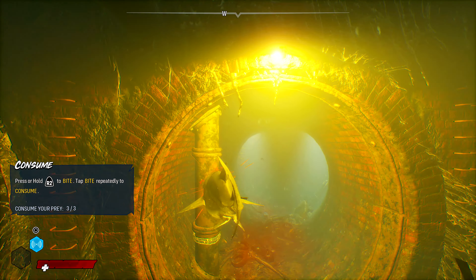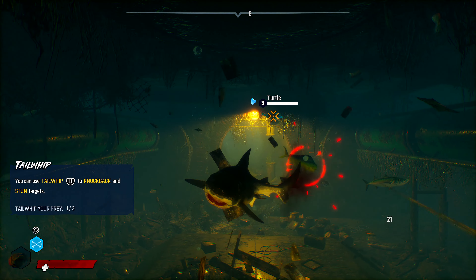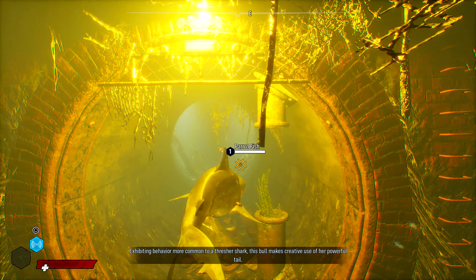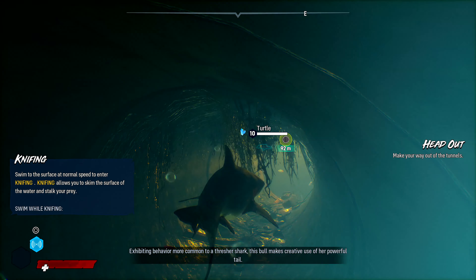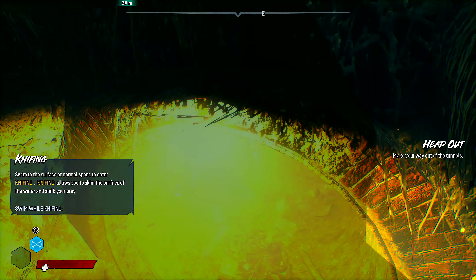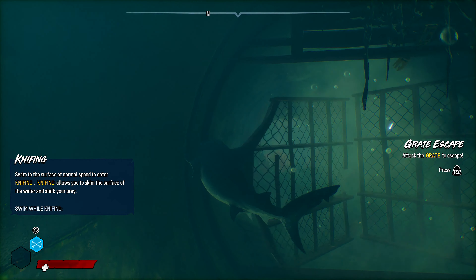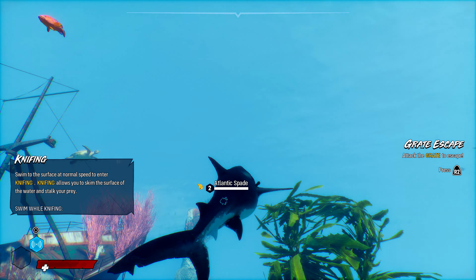We're just taking bites out of fish here because that's what the game is telling us to do. Fish will replenish you. Your main attack — your best attack as far as I'm concerned this far in the game — is biting. The tail whip is something I've admittedly never used outside of this tutorial; it just doesn't seem to do as much damage as biting does.